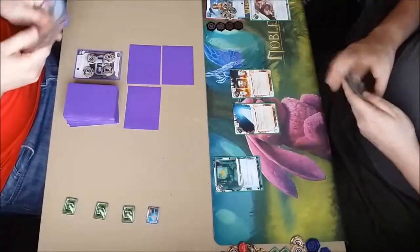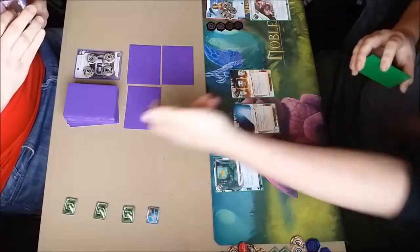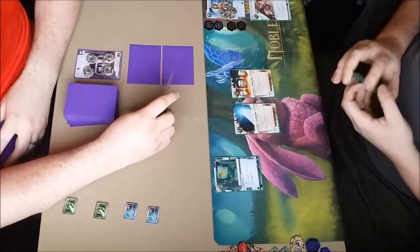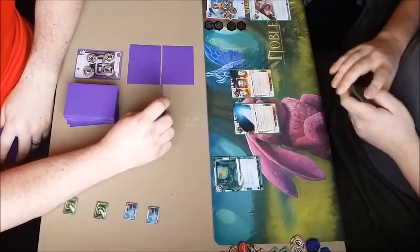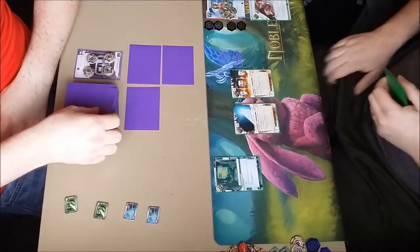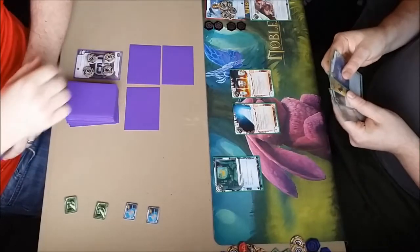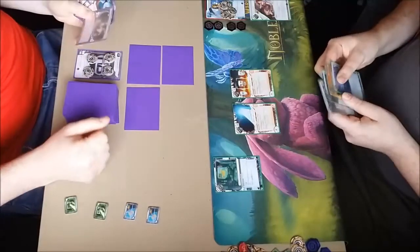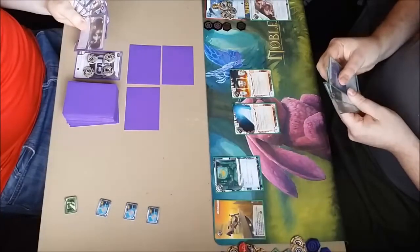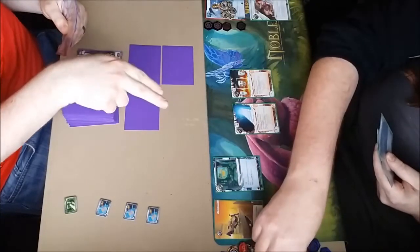Probably here I should have been more aggressive and looked to install an agenda and tried to start scoring out of hand. But with a Criminal you have to be aware of the Inside Job. He's going to play a Desperado first click. He has an Account Siphon, a Katie Jones, and a Special Order in hand — he's got a lot of good stuff. He's going to run R&D. I'm debating whether to rez whatever I have on R&D, but I don't want to leave HQ vulnerable, so I'm inclined to leave it and trust my luck. It's a Viktor 2.0, which he can't do anything about.